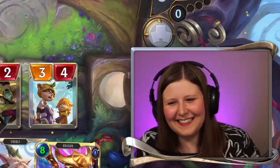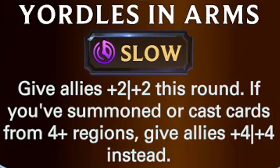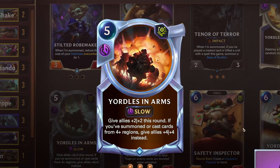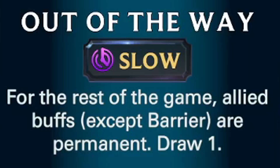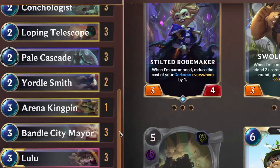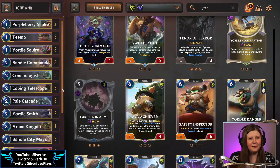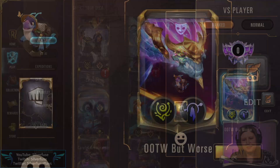I was looking at this Yordles and Arms card thinking what if this four-four buff could stay. I can use one of my favorite cards — out of the way — for the rest of the game: ally buffs except barrier, or permanent draw one. I made a Yordles deck and it was just too good. It wasn't supposed to be a good deck, so we're not playing this one, but I'll have the deck down in the description.